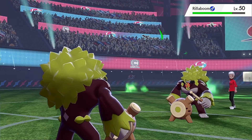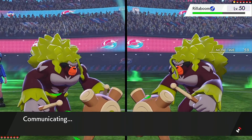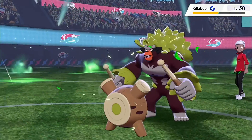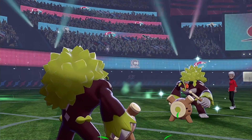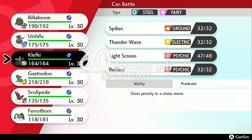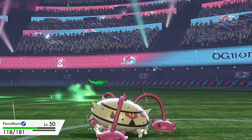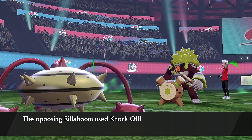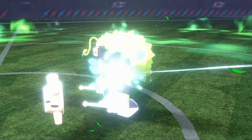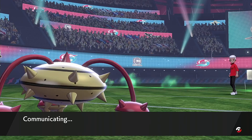He's going to take some damage from Toxic — nice, solid damage. I go for the U-turn. I'm running Adamant nature, only about 60 Speed EVs, but I am Choice Banded. He survives using his Focus Sash, which is nice. He's probably going to go for Knock Off again, so I'll want to bring in Ferrothorn. Ferrothorn goes down, but that Grassy Terrain is really going to help out since we lost Leftovers.